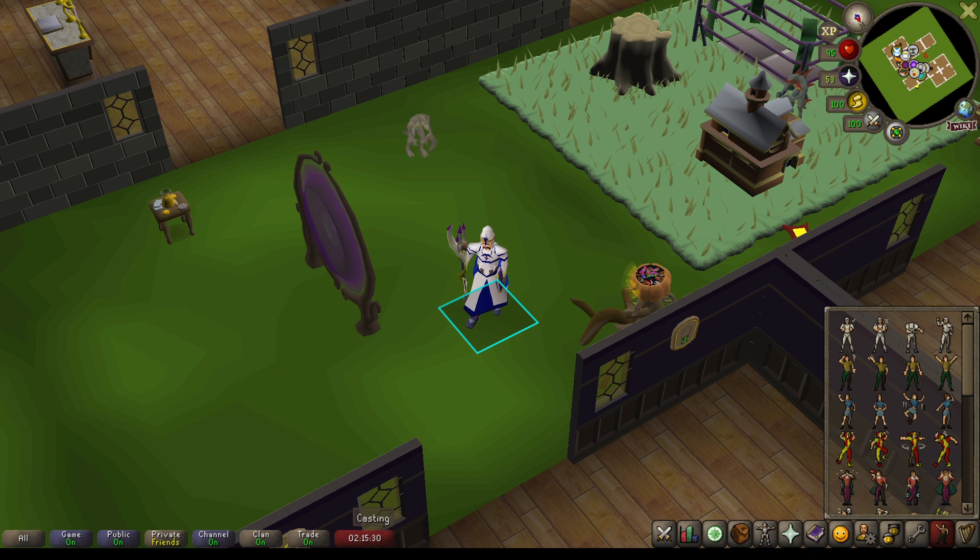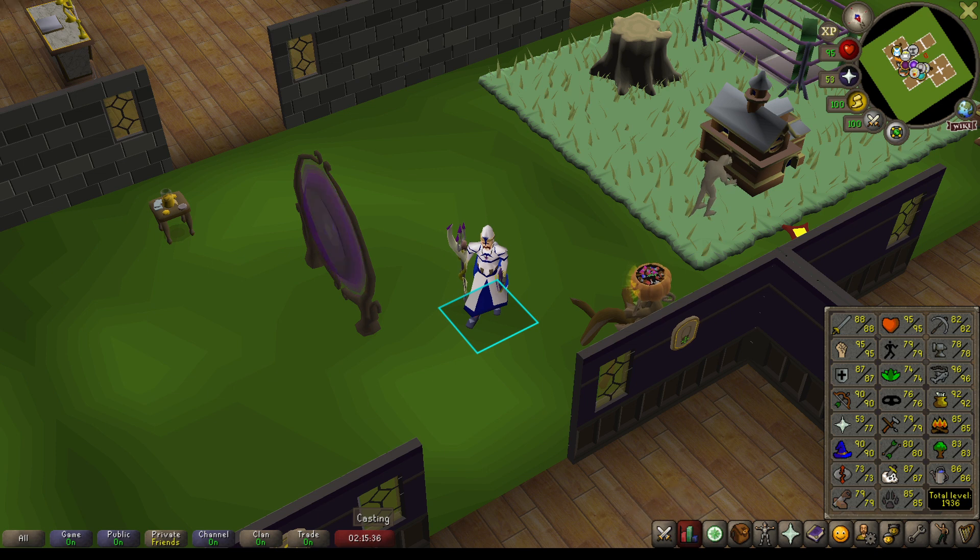The only hard requirement to kill the Deranged Archaeologist is that you must have Fossil Island unlocked. As for the stats, you'll want at least 50 Mage for Iben's Blast, but 75 plus is recommended so you can use a Charged Staff for the DPS boost. You'll want at least 40 Prayer to have access to Protect from Missiles, and high HP also helps because this boss's special attack can deal some serious damage.